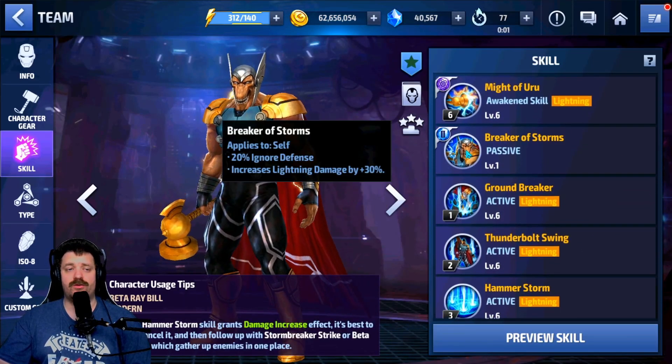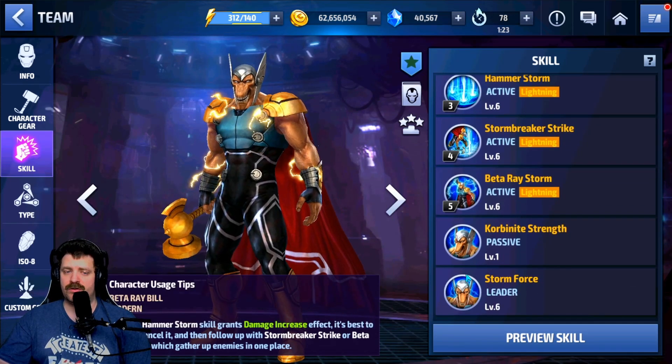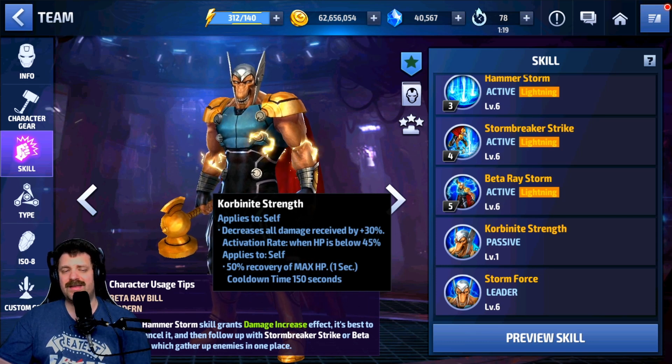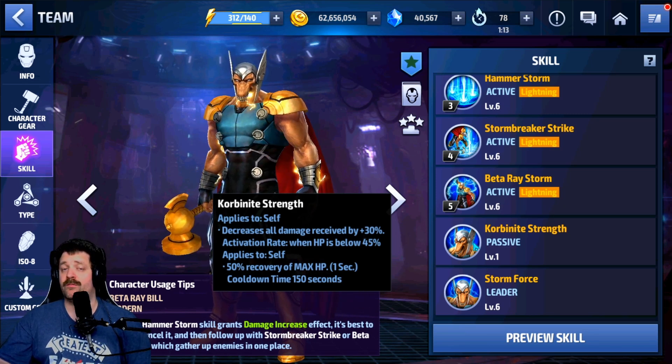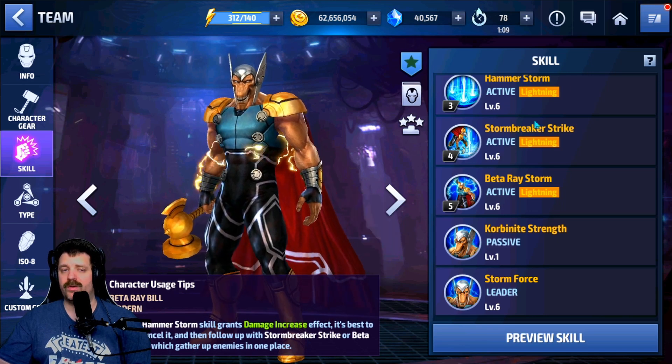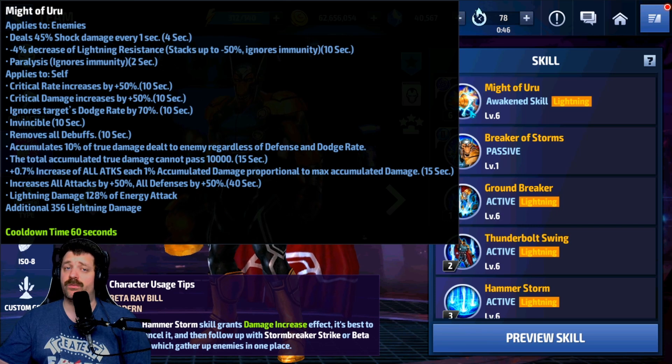Looking at the skills: the Tier 2 passive gives 30% lightning damage and 20% ignore defense, so it's really easy to cap ignore defense with him. Tier 1 passive gives a recovery of 50% of max HP instead of revival when you drop below 45% HP, which is pretty great. His Tier 2.5 awakening skill has a lot going on — paralysis that works against World Boss Ultimate, defense down, lightning resistance up to 50%, critical rate, critical damage, ignore dodge rate at 70% which is great against Corvus Glaive, invincibility for 10 seconds, remove all debuffs for 10 seconds, and accumulates true damage based on damage dealt to enemies.